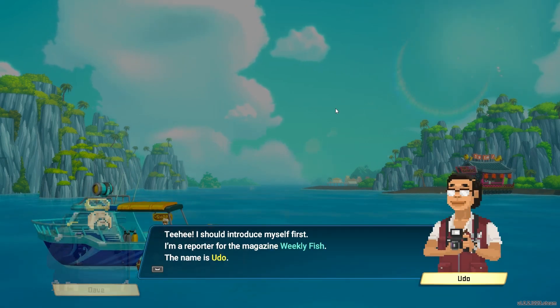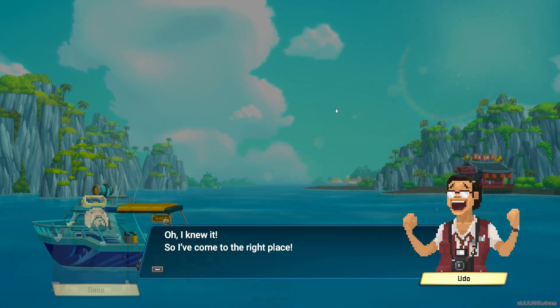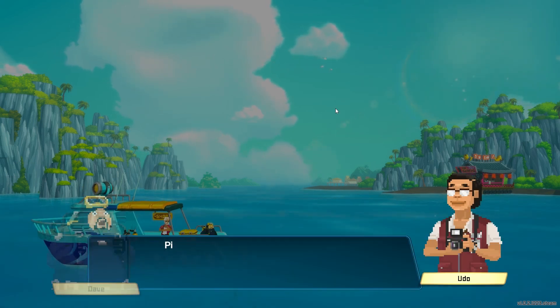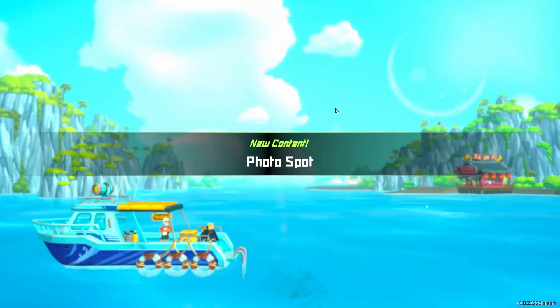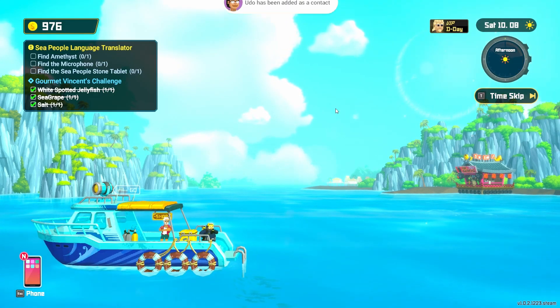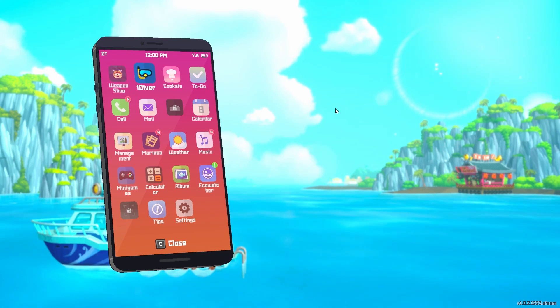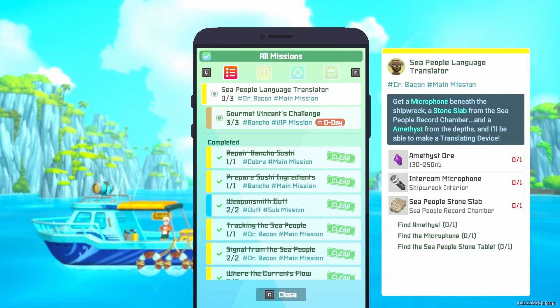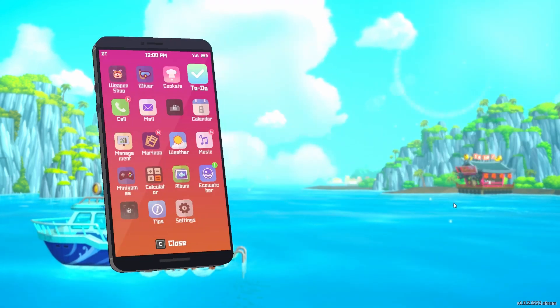Udo is a reporter for a magazine called Weekly Fish, and he's now putting us to work taking pictures. We'll find these little photo spots from time to time and get to take specific photos. Let's look at the to-do list — the amethyst gives you the depth, the intercom microphone is in the shipwreck, and the Sea People Record Chamber. We know where those things are — let's see if we can knock those out quickly.